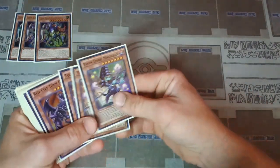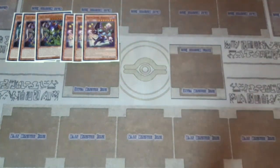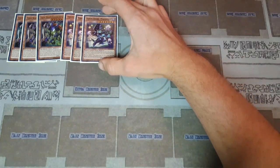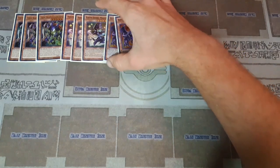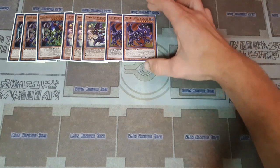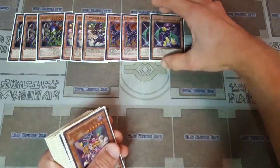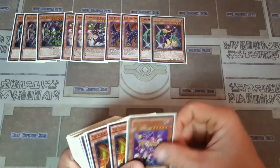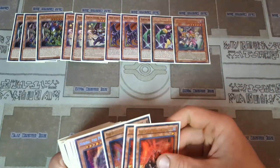In my original build I was playing three Toon Black Luster Soldier — he can banish problem cards, special summon himself, and he's really easy to get onto the field. Then I'm playing three Toon Dark Magician because Toon Dark Magician is actually pretty crucial for the deck — you really want to make sure you can get into Toon Kingdom or Toon World. Two copies of Toon Red-Eyes, who can special summon stuff from your hand, two copies of Toon Harpy Lady, and one Toon Dark Magician Girl because she can attack on the turn she's summoned.